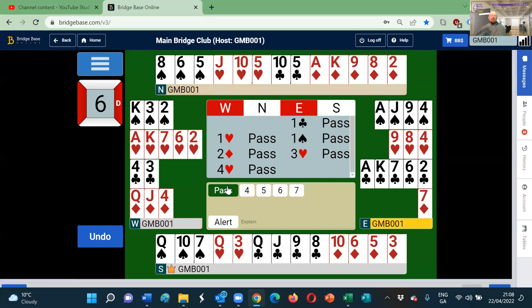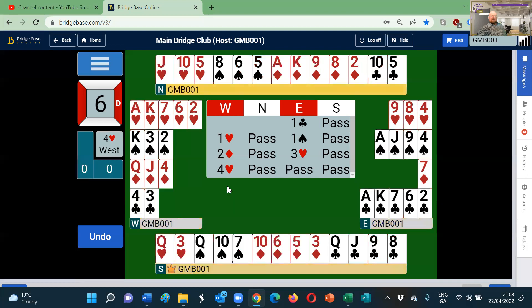That was a very successful bidding sequence using fourth suit forcing. You can see it's actually a very good contract — you have a fit in hearts, a singleton in diamonds which is good, and some decent shape. So what will we do here? What would the normal lead be?